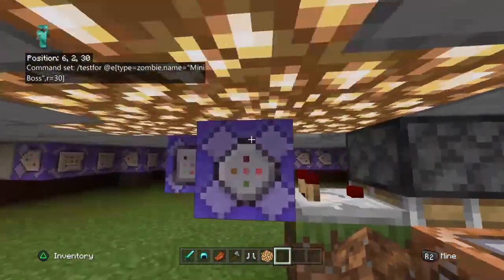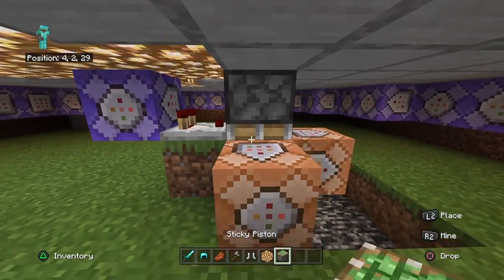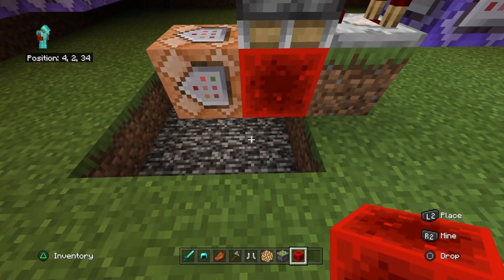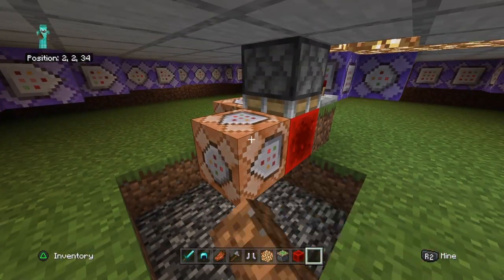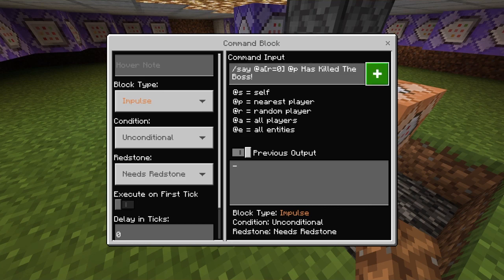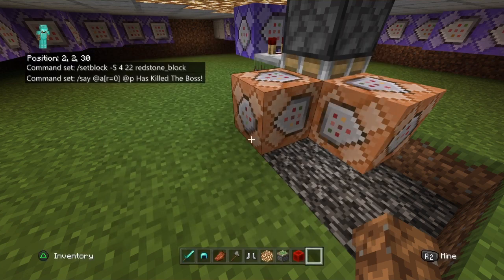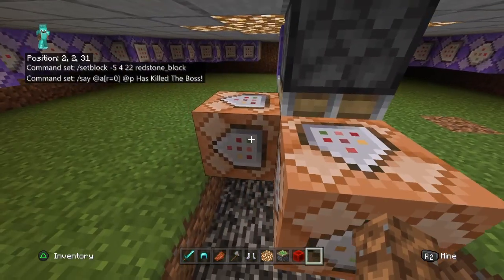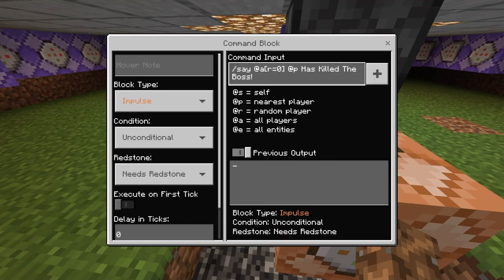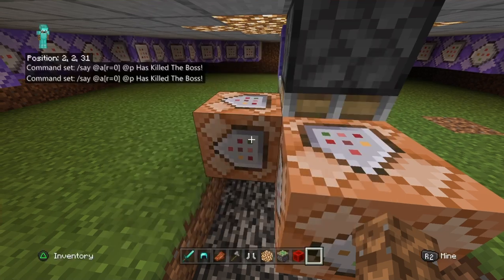When the boss is killed, this will update it. Then this redstone block will go down, and this will set a redstone block somewhere else. What this one's doing is saying that whoever is closest to this area killed the boss. You can't really make it say specifically who killed the boss, but it's kind of up to you — I added this just in case.